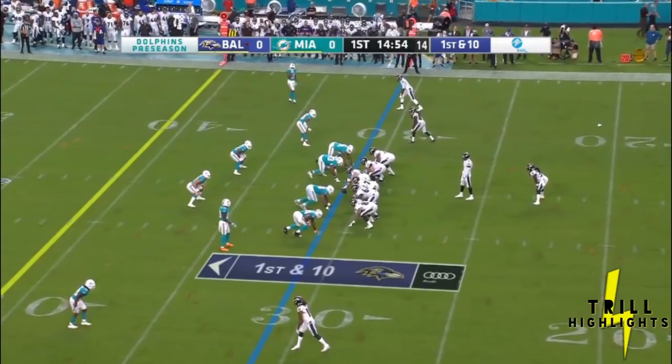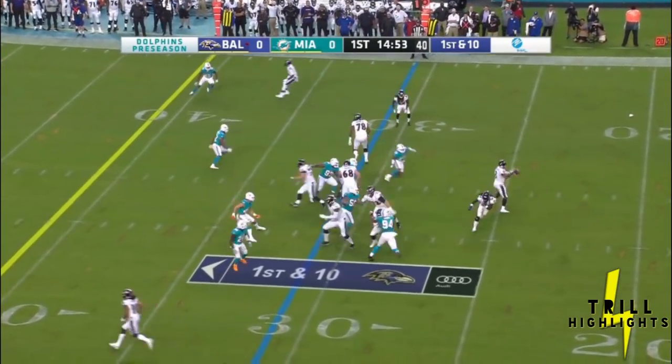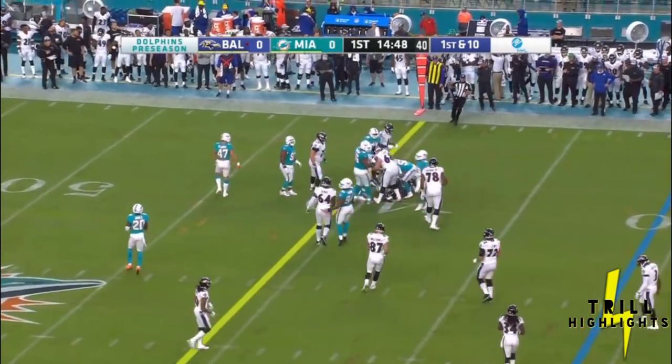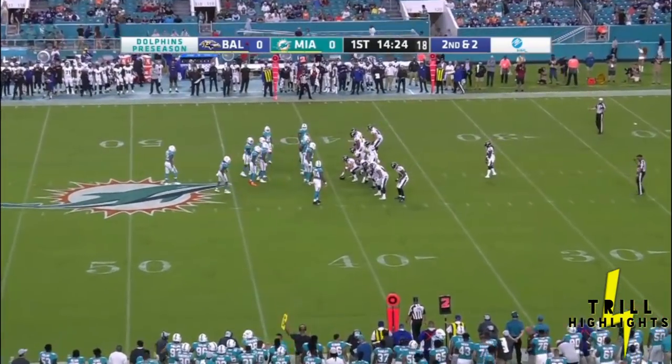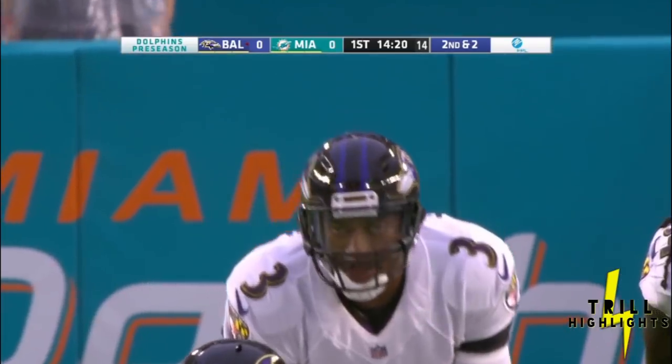Alex Collins starts off at the setback and it's going to be a quick throw — a completed pass on the right side to Janarian Grant, who returned kicks in his career with the Redskins and also got hurt a little bit with the Browns. Now he's trying to become the backup to Flacco.